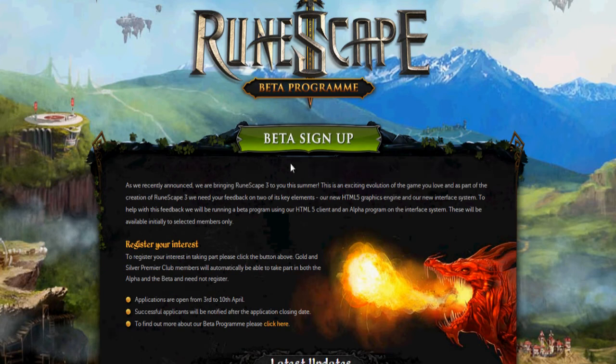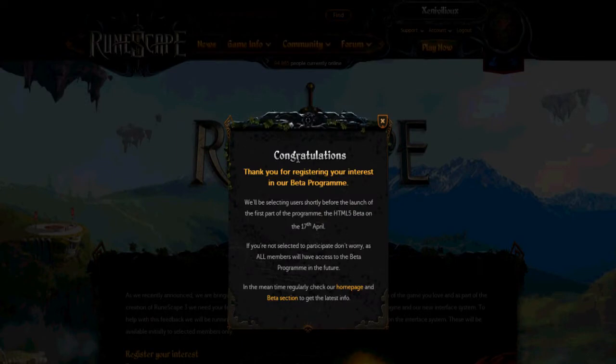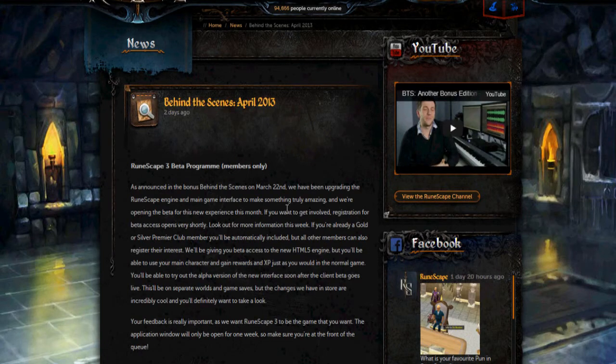I'll just sign in — looks like they need my password so I'll pause while I type it in. As you can see I've just signed in and it says if you're not selected, don't worry because all members will have access to the beta program in the future. So this isn't like a permanent early access — they're going to talk more about it later and it's probably going to be released in the summer.